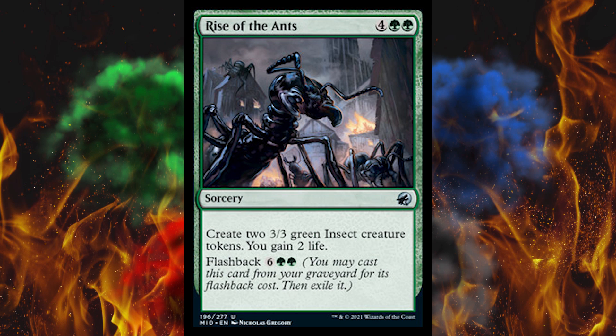Next up, Rise of the Ants — what does this have to do with anything? It's a 6-cost green sorcery where you create two 3-3 green insect creature tokens, gain two life, and then flashback eight. I've seen better uses of mana in green, but flashback.